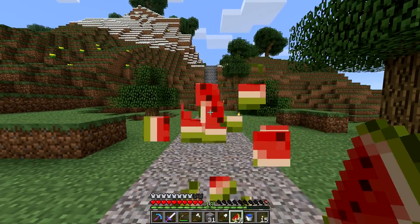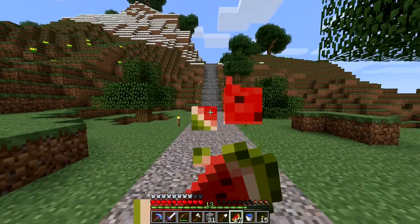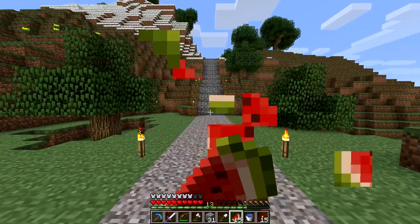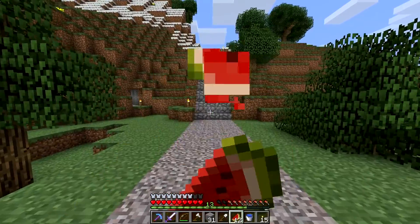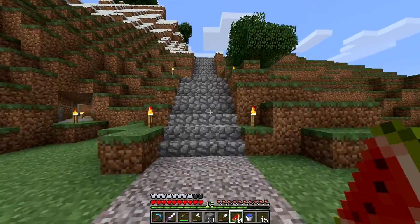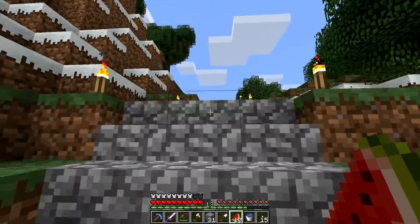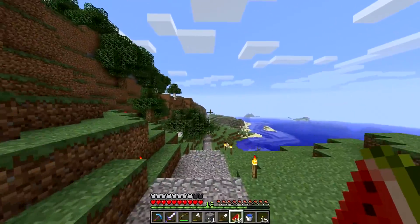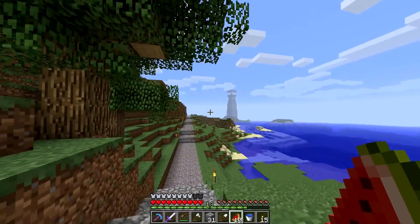We do have a bit of a bug at the moment where after a short while your hunger instantly goes to zero. I'm not sure if it's a bug with Minecraft or a bug with Bukkit. We're not going to be in version 1.1 for very long, so it should be easy enough to fix — hopefully whatever's causing it doesn't affect 1.2 either. There we are, the lighthouse is coming into view now.